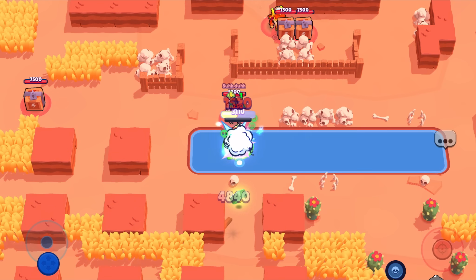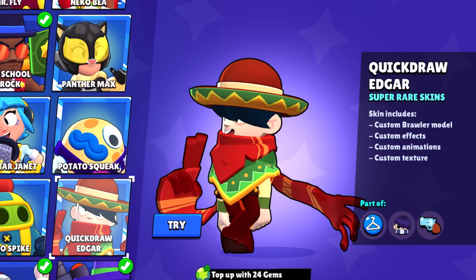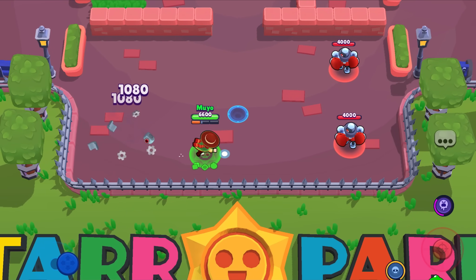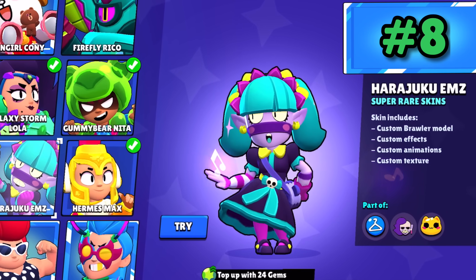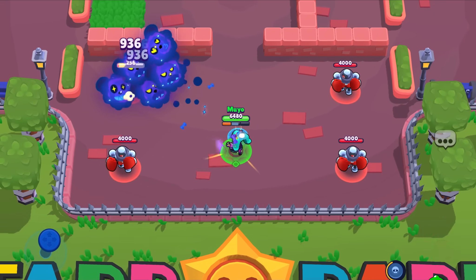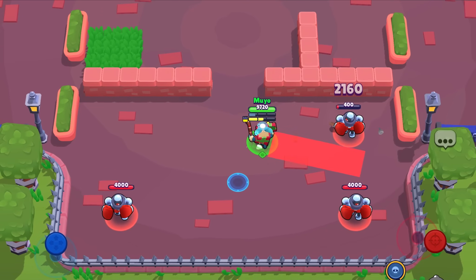Now we're moving on to the top 10 super rare skins. At number 10, we have Quick Draw Edgar — he's really sick looking, a huge improvement from his base model that makes him feel that much more powerful. Stonks Pam is literally stonks — she pelts her riches with the thickest shots. Harajuku M's may have the cringiest stance, but I love her attack and super. Krampus Ash is really creative — he's like this mystery box of gifts and is really festive.